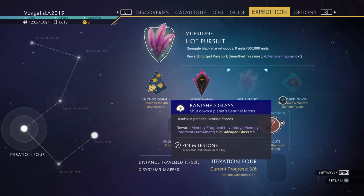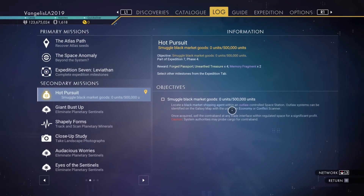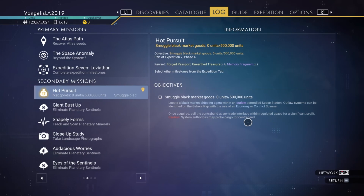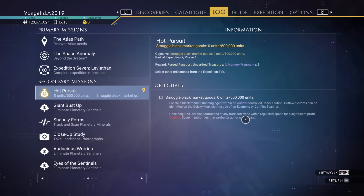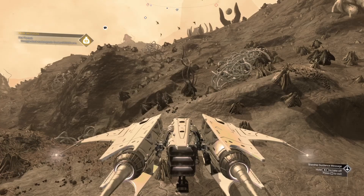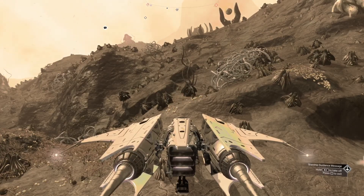So in terms of milestones, I've got four out of seven. Shut down a planet's sentinel forces and eliminate sentinels - those go hand in hand. This one I've got no idea how to do: locate a black market shipping agent within an outlaw control space station. Outlaw systems can be identified on the galaxy map with the use of an economy or conflict scanner - that's one thing I don't have. Or two things I don't have. Maybe that's a job to do off camera - install those two gadgets and then I'll crack on with the next bit. So, contraband and then getting sentinels all done and dusted.